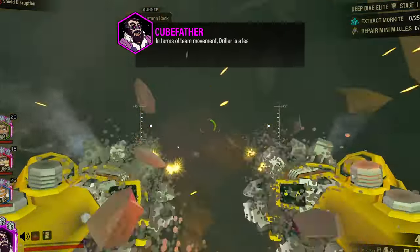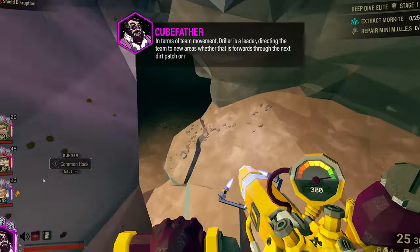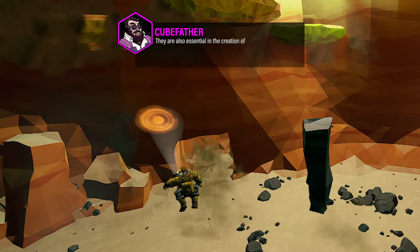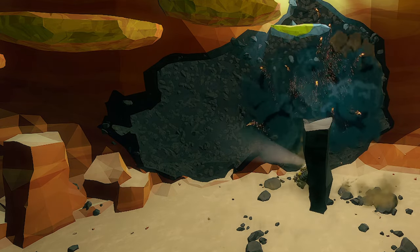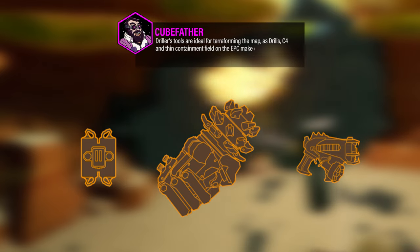In terms of team movement, Driller is a leader, directing the team to new areas whether that is forwards through the next dirt patch or retreating toward a tunnel. They are also essential in the creation of a hold. A hold is an area in the cave where the team can fortify, resupply, and regroup. Driller's tools are ideal for terraforming the map, as drills, C4, and thin containment field on the EPC make quick work of terrain.